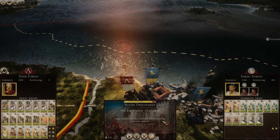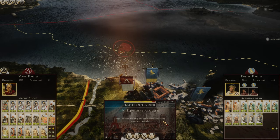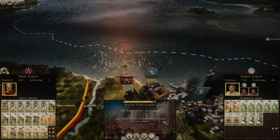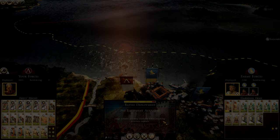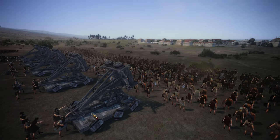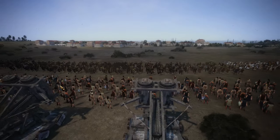Today we're going to be continuing our campaign by sieging and assaulting the city of Tyros to our north eastern border. Here you're going to see the Galatians taking the forward line with some slingers in support and my siege artillery units behind.